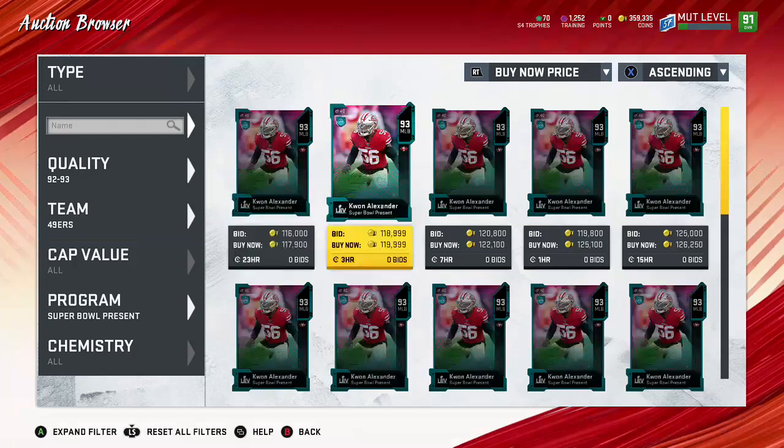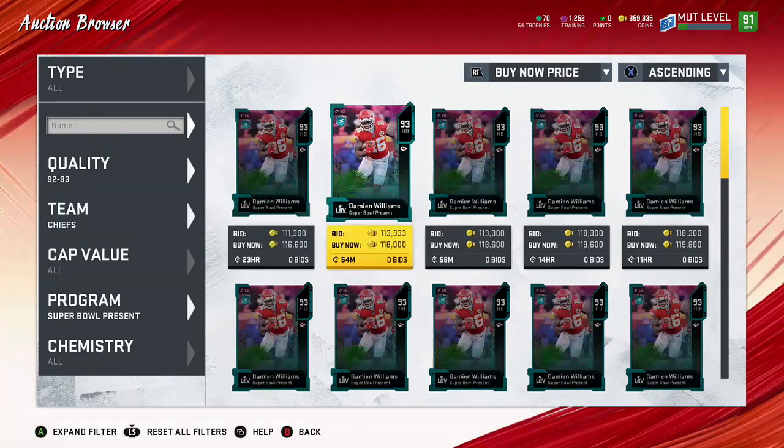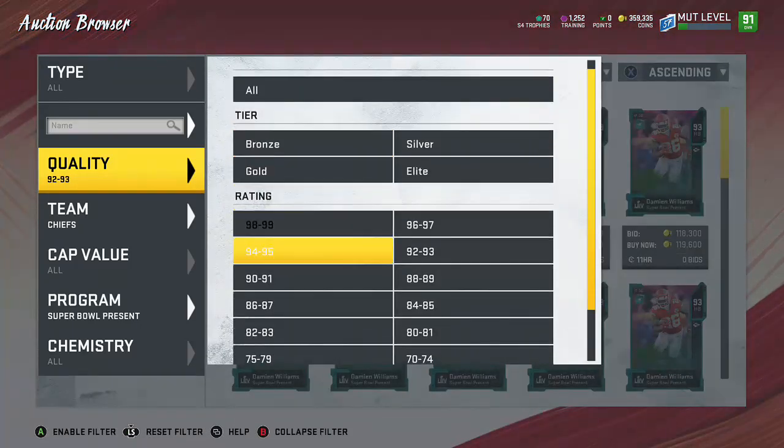You want to find one that's around 110 to 150 — or 105, something like that. You could buy it for 116 if you have to. But that's what you want to do for the 93. We'll come back to that one because I don't really see any right now. I'll show you how you get the other cards right now.